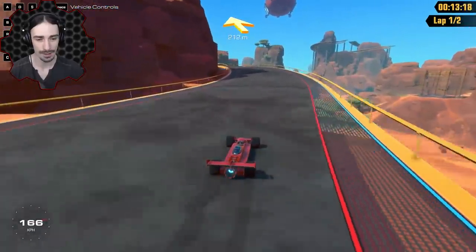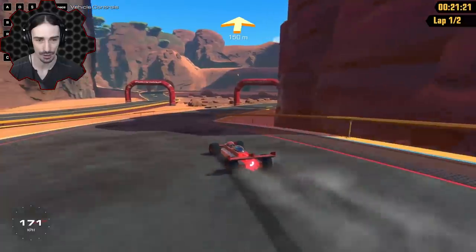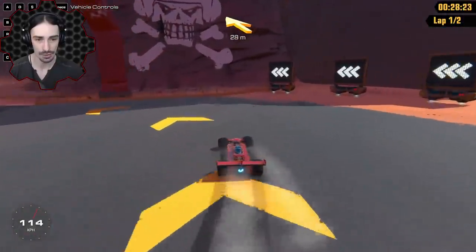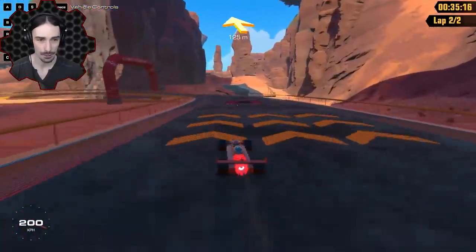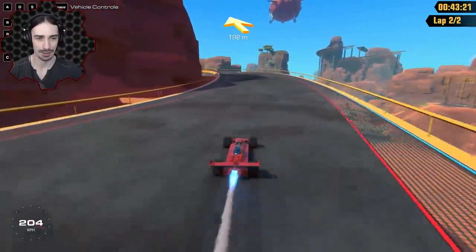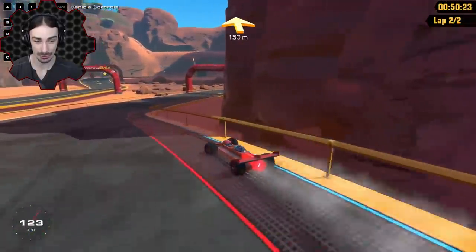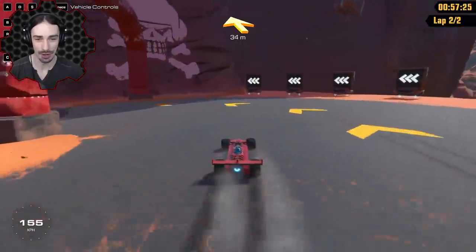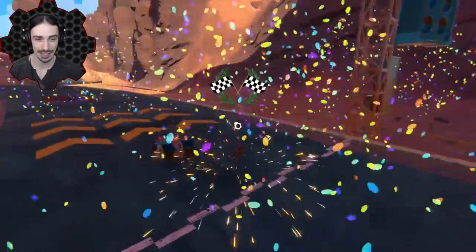I almost forgot to press W! I have no idea what the grip will be like at speed. I have to press W for my regular engine and space for my jet engine, so I've got to control them independently. The turning seems pretty good — we've got two laps to do. We're doing really, really well so far at least compared to the medal ghosts. That was close! We're almost lapping the bronze — that's amazing.